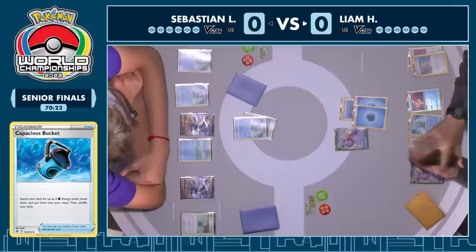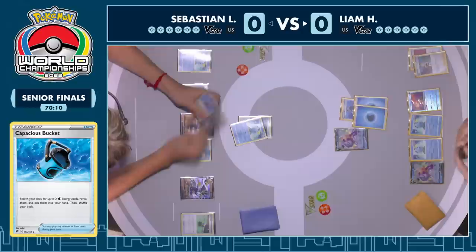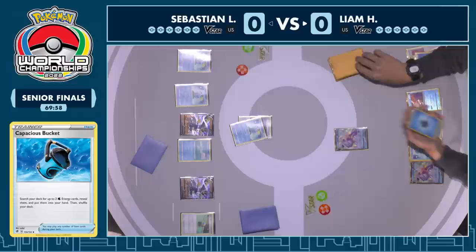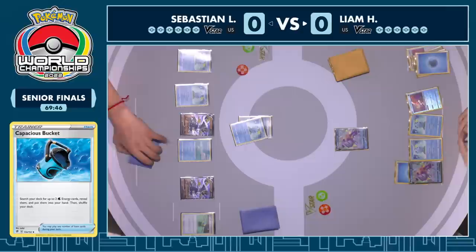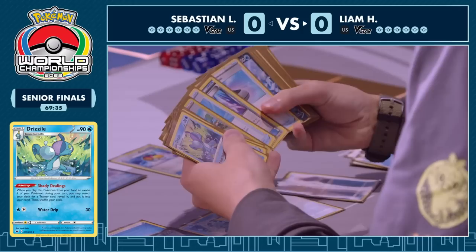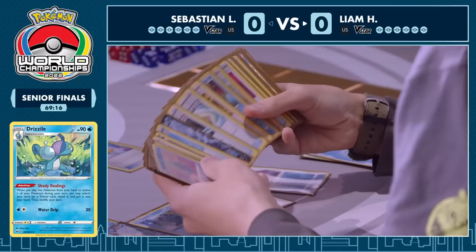It's going to be a slower matchup using things like Cheryl to heal off damage and really try to grind out a win. Sebastian's deck plays two Cheryl and four Irida as well. Sebastian is actually in a pretty good position going second because, unlike most decks that want to go first for explosive first turns, Sebastian can use that Keep Calling ability on the active Sobble to draw out more Sobbles, draw out three basic Rapid Strike Pokemon, and also take out one of those Urshifu Vs.